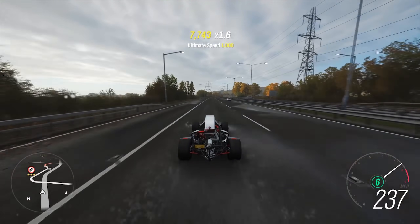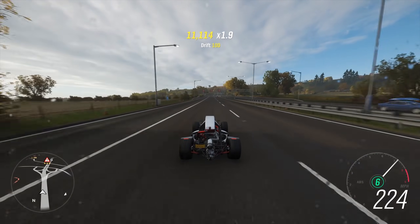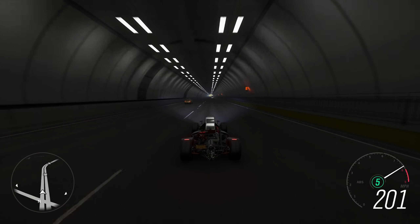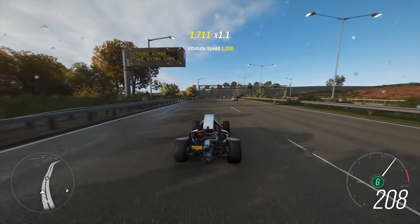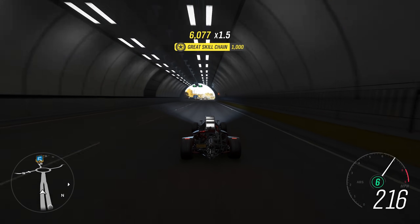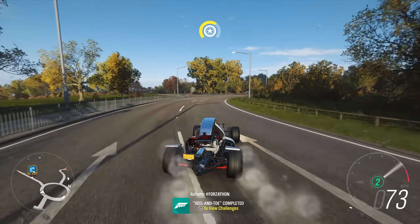I really wish this thing had the 1600 horsepower — I feel like it would have broken the game, it would have been like a new fastest car in the game 100%. It's so lightweight. I think if it did have 1600 horsepower it would have beaten the Shelby King Cobra 100%. It's so fast in a straight line. Handling wise this is a very very good car — even the brakes are so good, definitely because of how light it is.